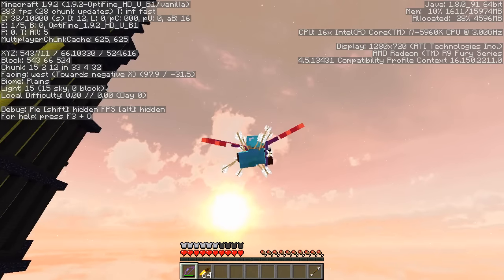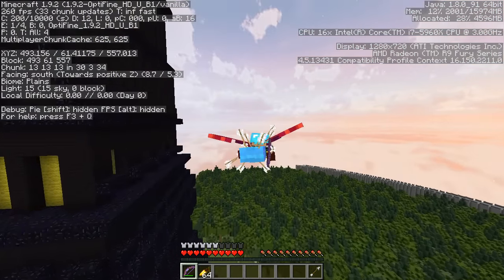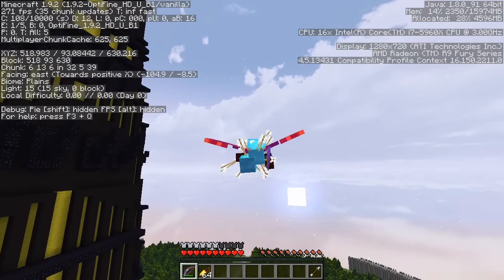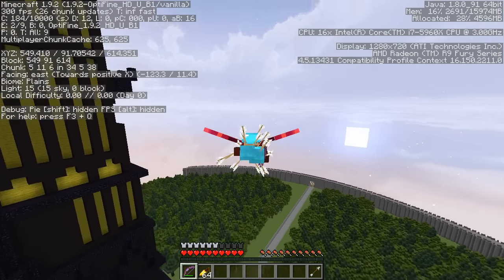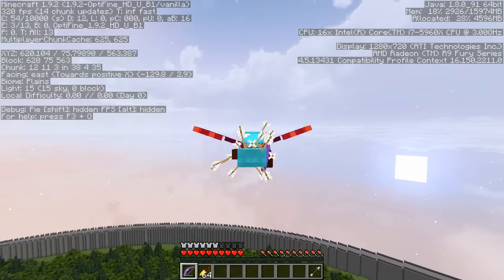Depending on speed a little bit - I hold my sprint button down because I actually get slightly faster speed. You can do that on horse, you can do it with really anything. If you hold your sprint button instead of just pressing double forward, you can sprint, and it makes you go faster. So I sprint when I do this, and I sit at a little bit less than a 45-degree angle.